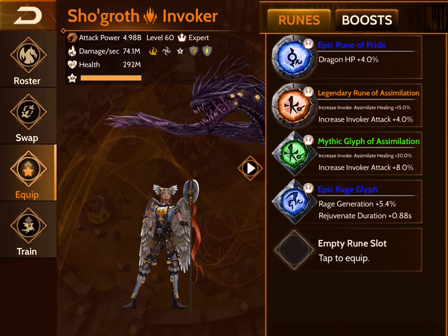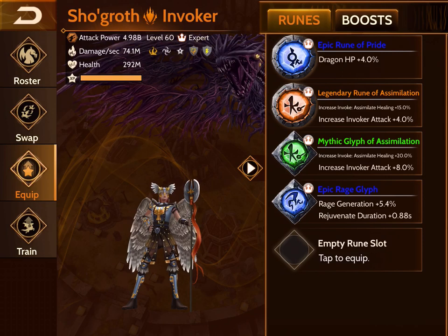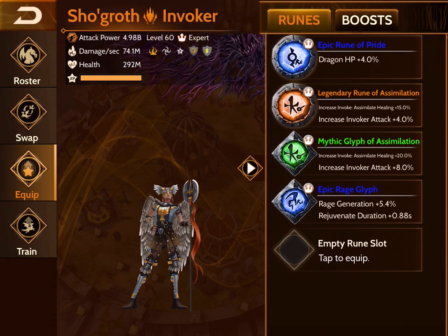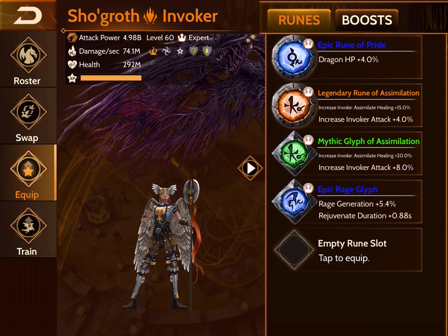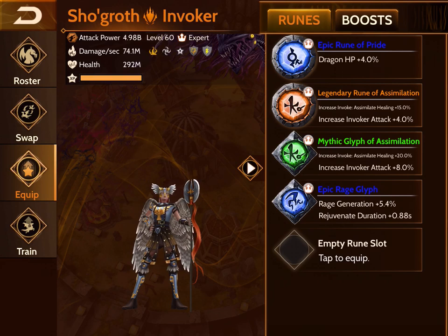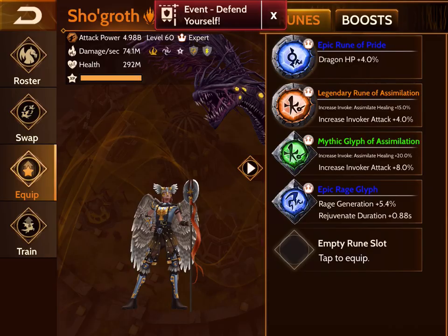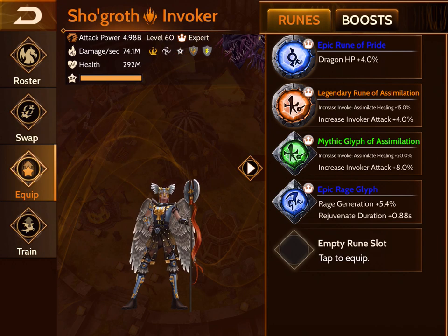How I've currently runed him is with his invoker runes — the runes that actually come with his lines. You have Invoke which assimilates healing by 15%, and then the 20% mythic. Now the mythic, if you have Namaka, may be better suited for Namaka as it increases invoker attack. There aren't that many invoker-type runes yet because we've only had two invokers in the game. I believe they are now giving out mythic runes in silver chests for invokers — I saw a screenshot so I'm believing that they are in the system.